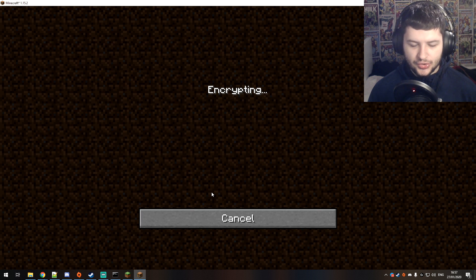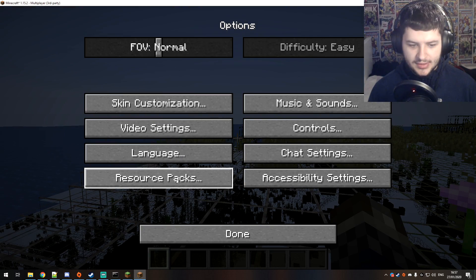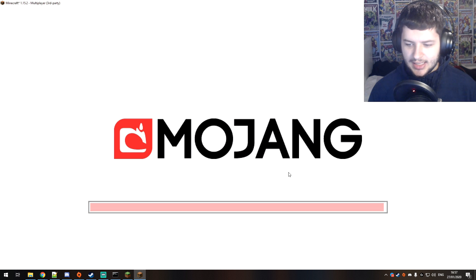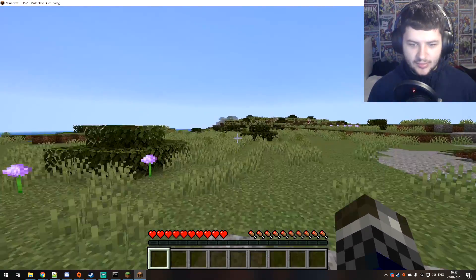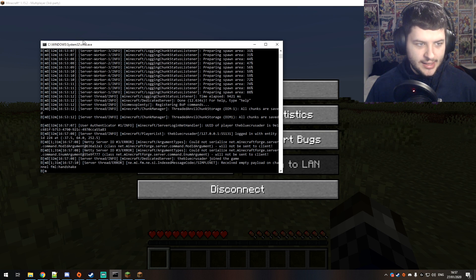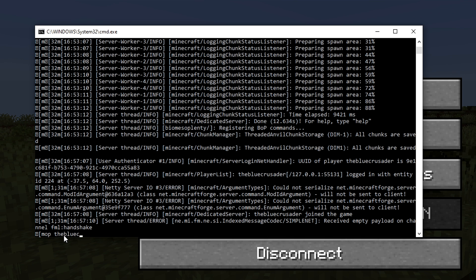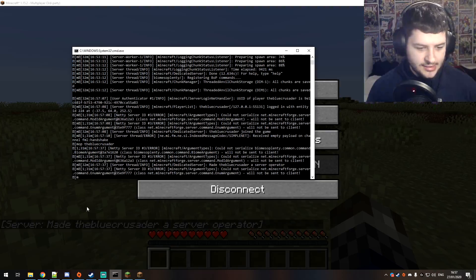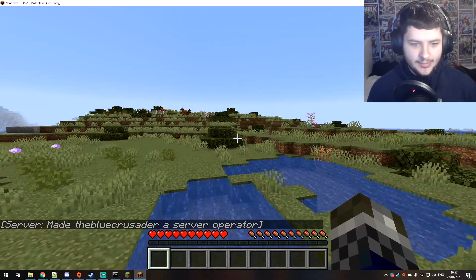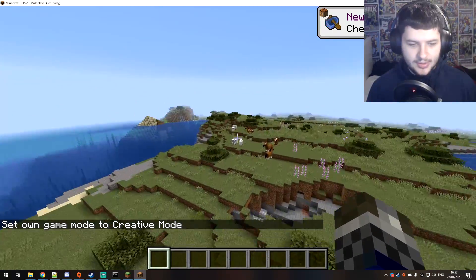Press Join Server and it should let us in. After removing the x-ray resource pack from a previous tutorial, we can see the new world. We've got the new world loading. Opening the run.bat server console, we can type commands — for example, op BlueCrusader and press Enter. The server says made BlueCrusader a server operator, so now I can type gamemode creative and fly around.